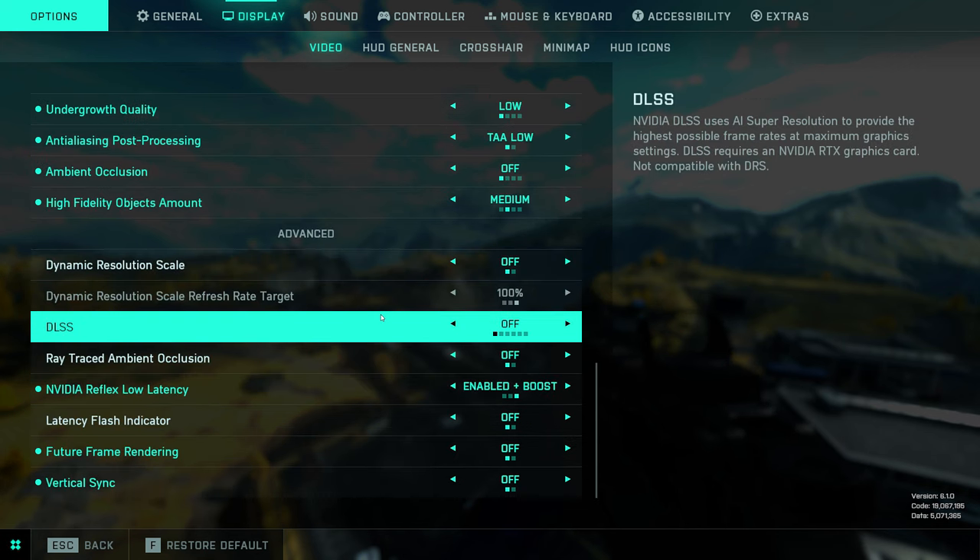Dynamic resolution scale — you want that off. DLSS you can play around with if you want. I've never really found it to benefit me; I use a 3080 Ti graphics card and I just always leave this off. But if you're using a much older card, it might benefit you to use some of the performance settings here, although in past tests it has made the game look pretty damn terrible.